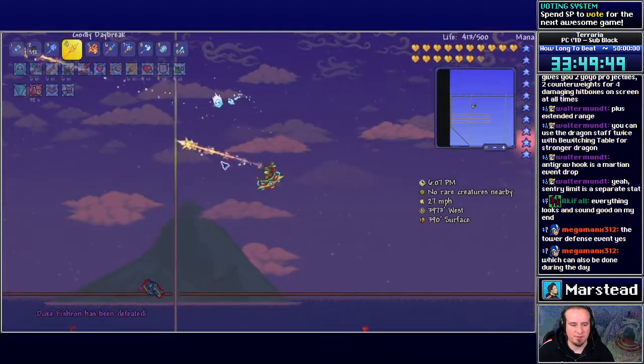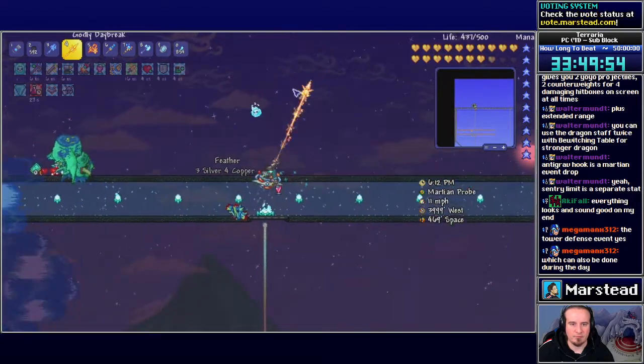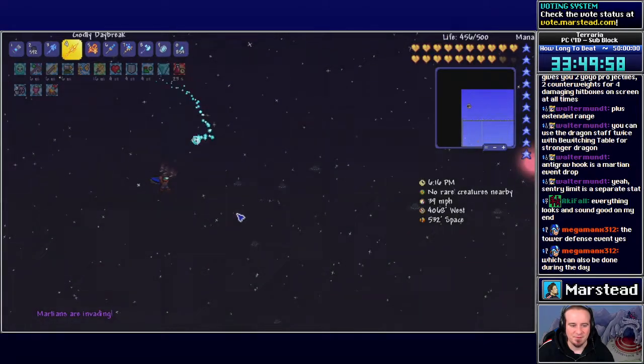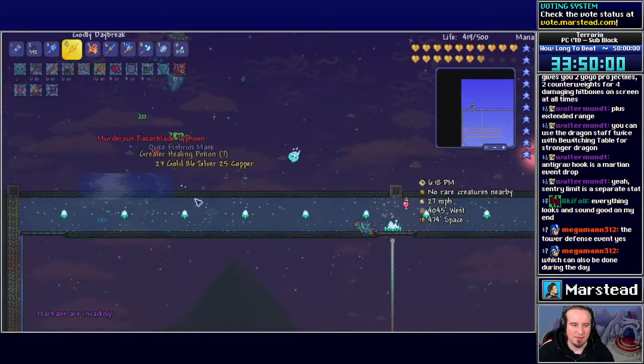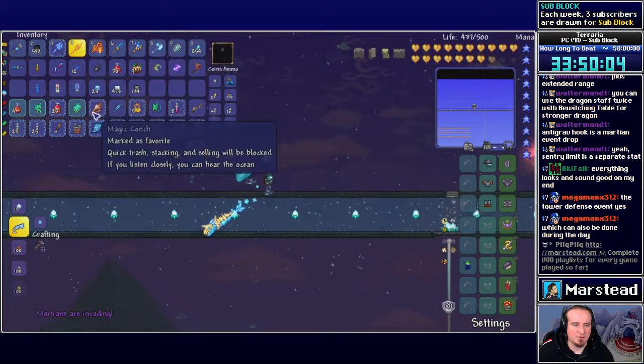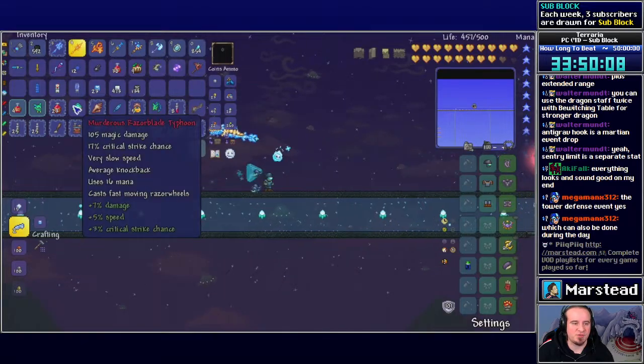He dropped a Razorblade Typhoon — it's a spell. God, I wish I would have done magic. Some of the magic stuff looks so cool. I have to clear this Fishron fight to start another invasion event. The game pauses when you alt-tab, I didn't realize that.